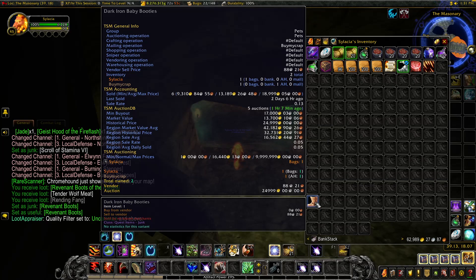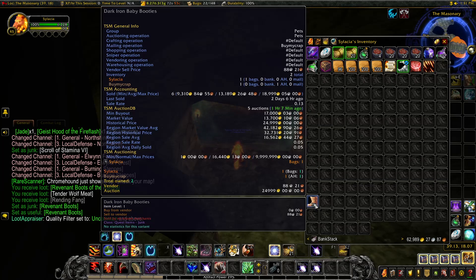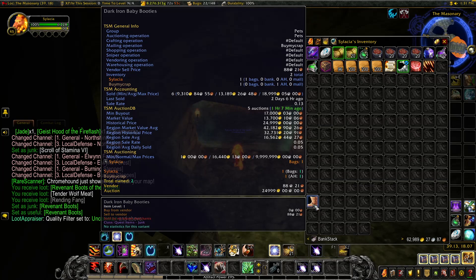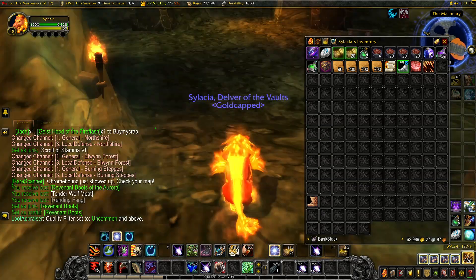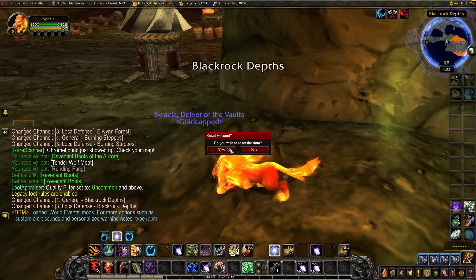You might think that these won't sell because it's a grey item, but it's used for the Bobble Wyrm pet that's in Oribos. I've sold 6 pairs of these, the last one 2 days ago, and right now they're about 10-20k on my realm. You can average one every other run, so let me show you how to get them.